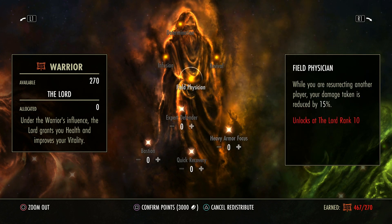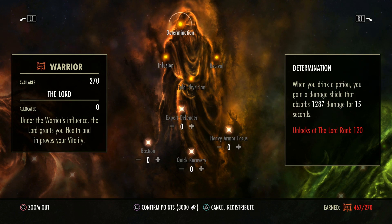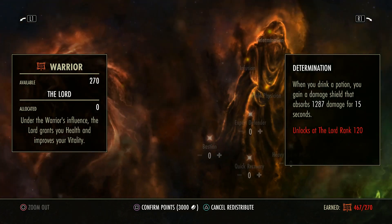Now of course we do have passives in this skill tree as well. For 10 points you actually take less damage while resurrecting people. For 30 points, when you resurrect another player you will give them magicka recovery — this is actually scaled off your max resources, so the higher your maximum magicka, the higher that bonus is. So if a magicka DPS resurrects someone, that recovery is a lot higher. This requires 120 points: when you drink a potion you gain a damage shield that absorbs damage for 15 seconds.